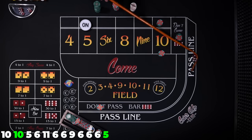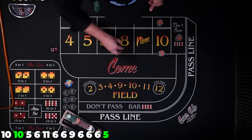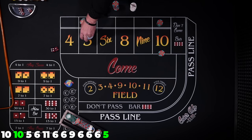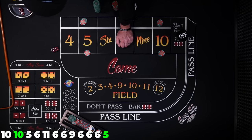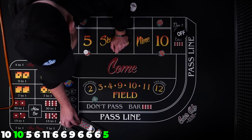There's that 5 — that's what you can't have happen. The don't loses, and the don't comes behind the 5 — puck goes off, we hit our point. Let's get $30 in place. Puck's off; we want to override it and get our $30 don't.